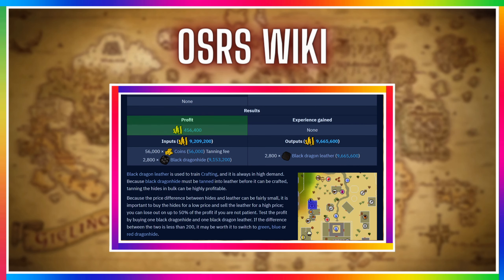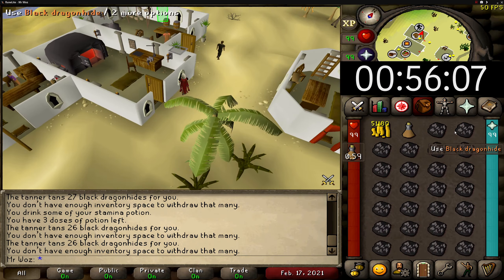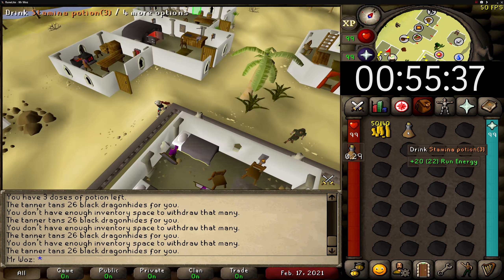According to the Osiris wiki you can make around 456k and 400gp profit per hour, which is quite decent, but you can make a little bit more per hour as I'll explain in a minute. You don't gain any XP doing this, so it's just pure GP profit. The wiki mentions you should use 2,800 black dragonhides and 56k GP to pay the tanner, which costs around 9.2 mil altogether in supplies. It's quite a lot of GP, but it will be worth it. The good thing about this method is that there are no skill requirements to tan the hides.